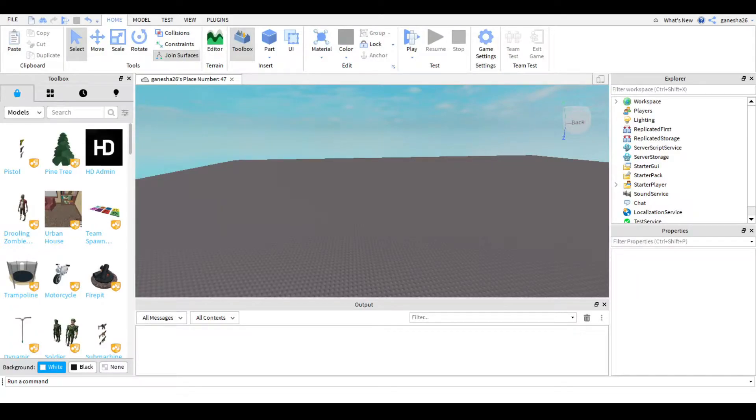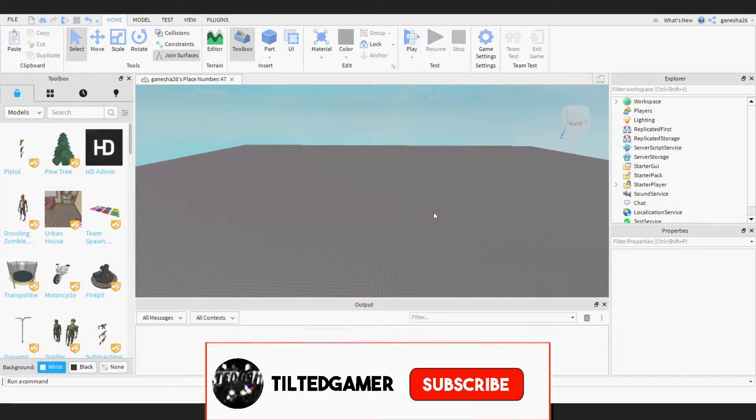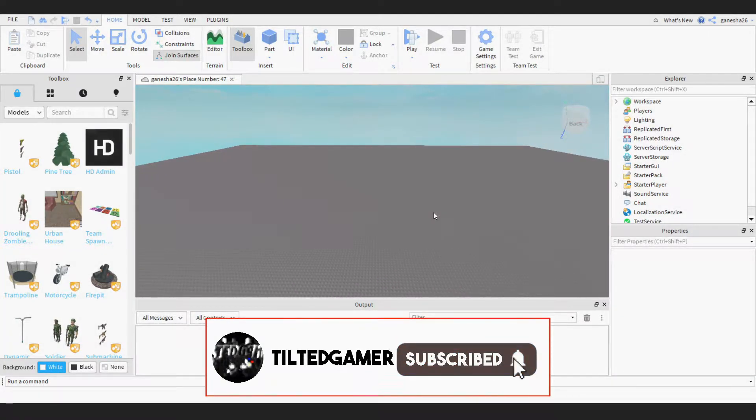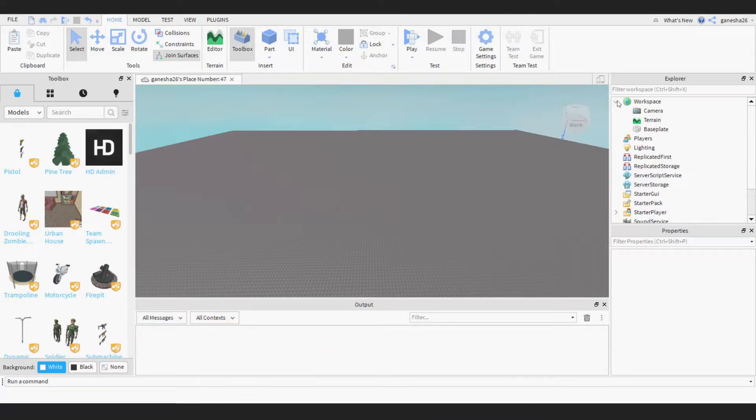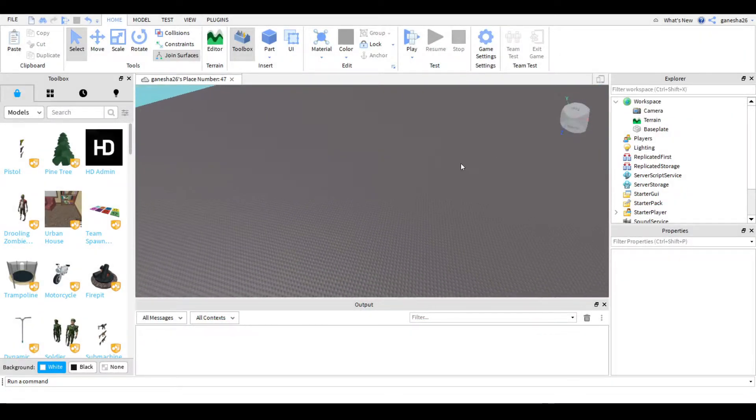Hello guys, welcome back to another video. Today I'm going to be doing part one of a tutorial series on how to make a game like Corridor of Hell. Let's get right into it. The first thing we're going to do is make the lobby and the end part.